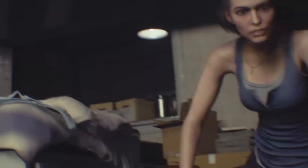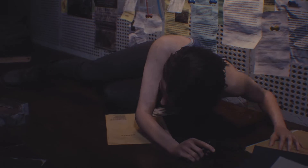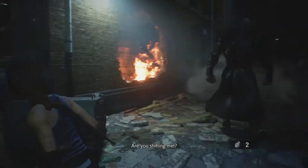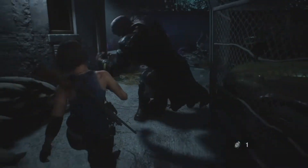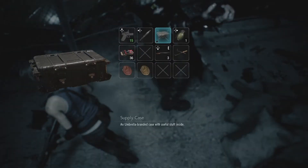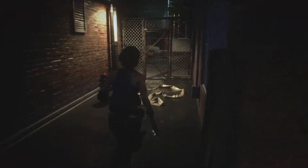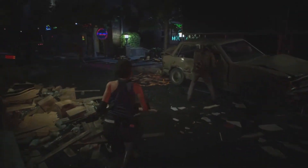Early Nemesis encounters, whilst tightly scripted and quick time event-based for the most part, incite thrills as the creature pursues Jill with great determination. This can be felt especially through his new, more beastly sounding battle cry. Nemesis is at his most terrifying when he isn't restrained by a scripted series of events and allowed to roam freely through natural gameplay. Areas which you once familiarized yourself with early in the campaign now have the added factor of Nemesis running after you, forcing you to abandon routes and strategies you once had in order to test your skills and make you think on the fly.